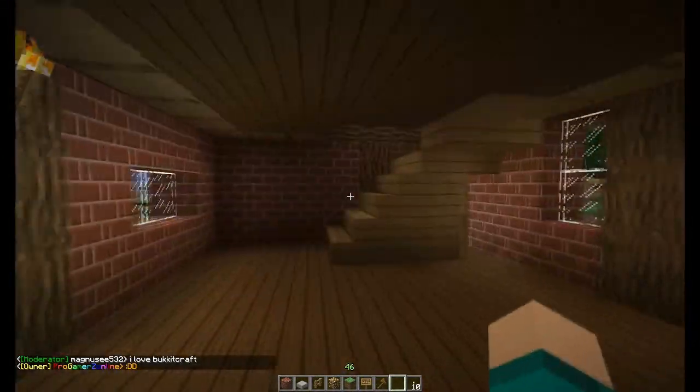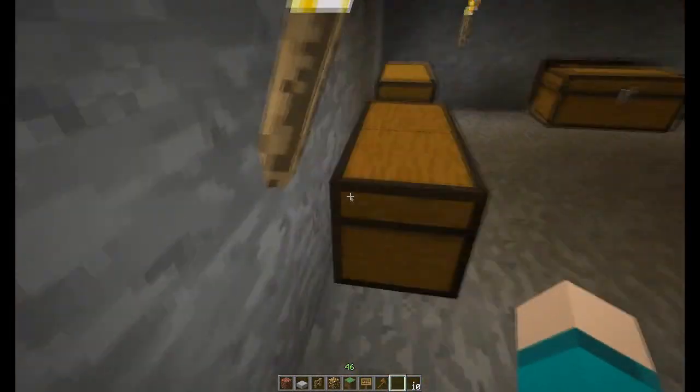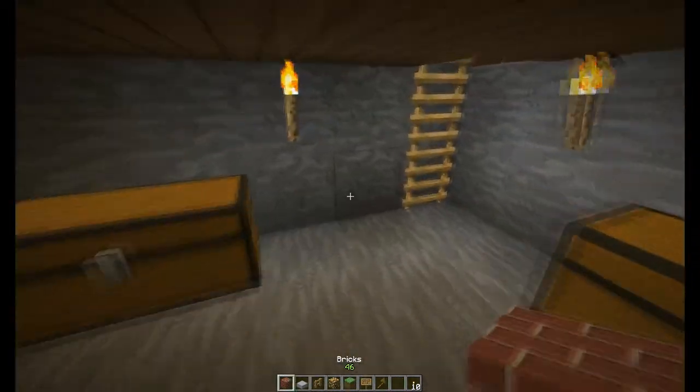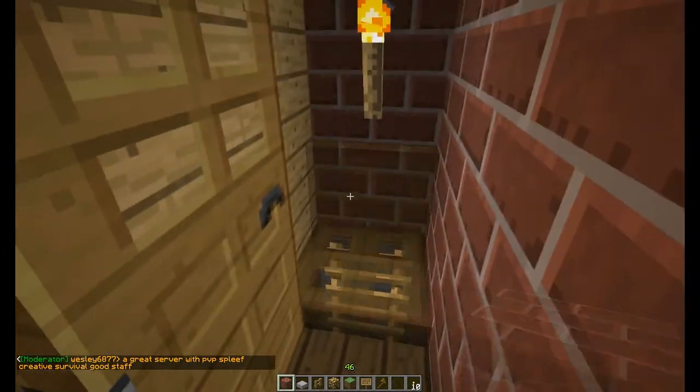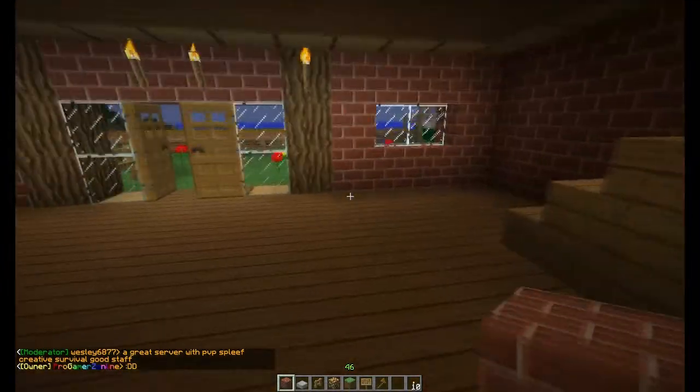This is a farmer's house. You see a table, and there's a secret - not really secret - room with some hidden plants growing. There's some stone missing though. It's pretty awesome.